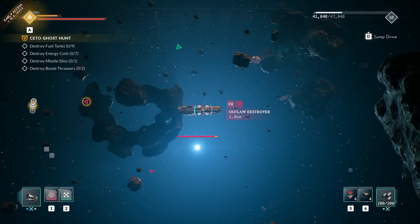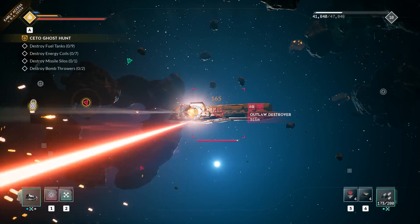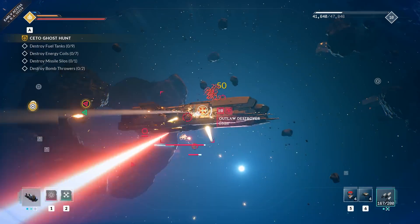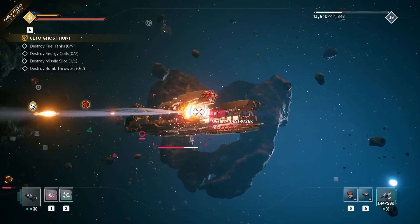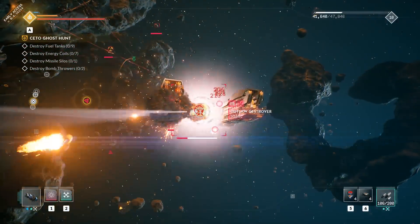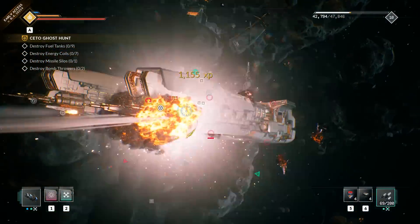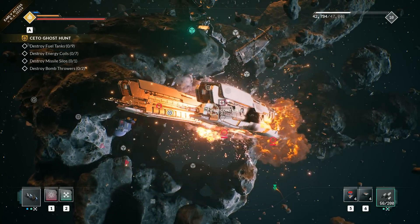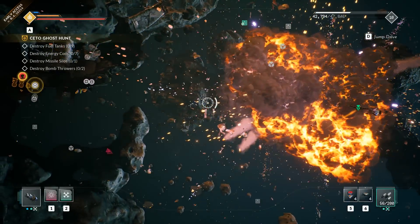One of the biggest problems I had as someone who's played Elite and Privateer going back years was the lack of a scanner — a 3D scanner so you can see whether ships are in front, behind, above, or below you. There is none in this game. I've heard they're going to work on one, but how can you release a game without a scanner? It makes combat really confusing because you have no information on where enemies are.